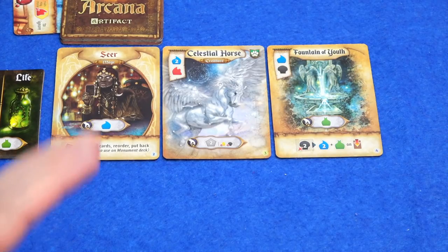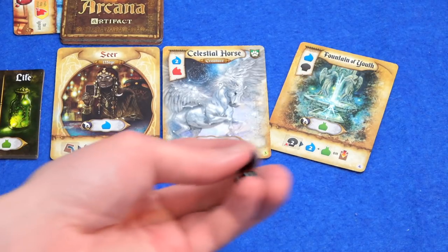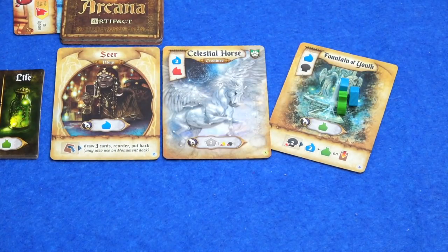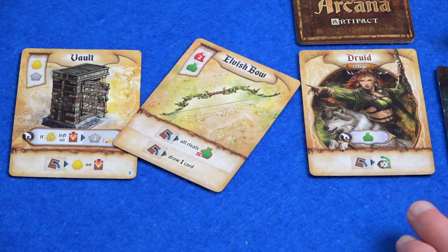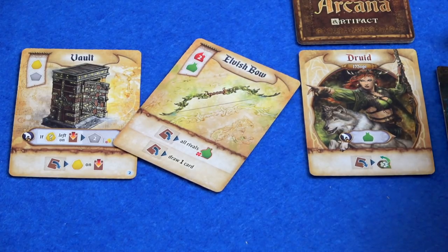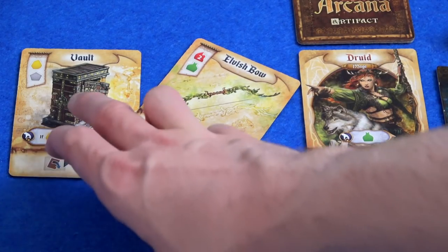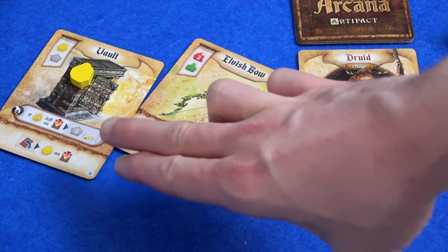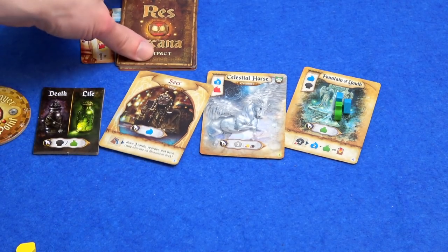Over to Marty — he is going to spend a gold and a life to get the vault out. Back to me, I don't have anything in my hand but I do have abilities I can use. I'm going to use the fountain of youth's ability here to spend two black and then I get two blue and a green onto the card. That's what this symbol always means. Back to Marty — he isn't really going to get use out of his druid ability just yet. This lets him tap the druid to untap a creature, but the creature hasn't come out yet. So he's going to use the vault — tapping it basically puts a gold on it. He can take that straight off or he can leave it on and get two resources every single round.